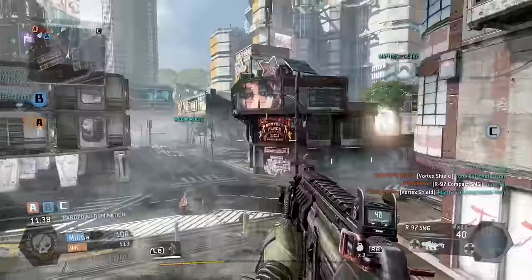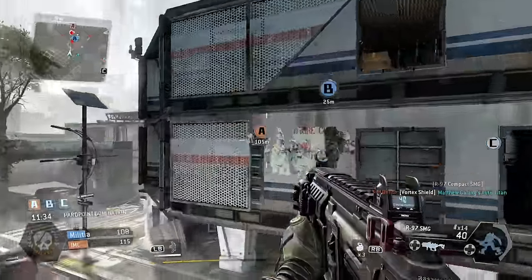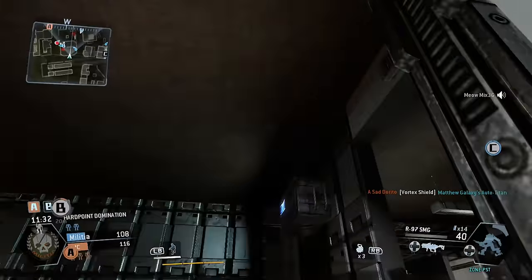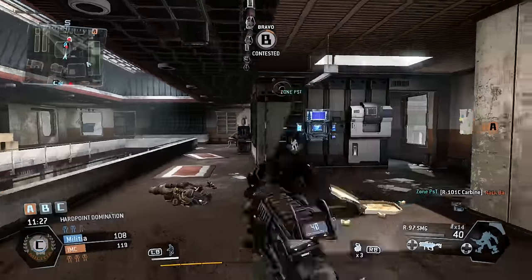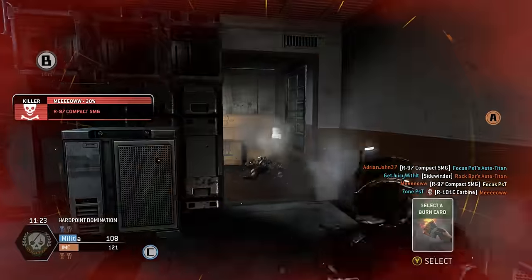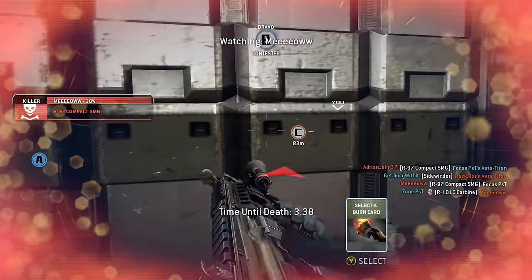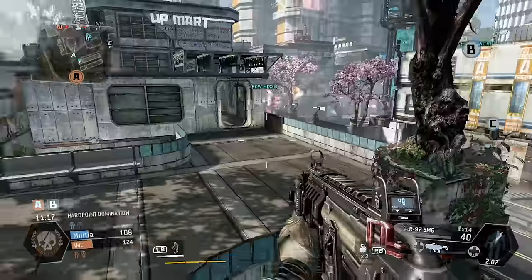If someone is rodeoing your Titan, immediately jump out and shoot them off. I've rodeoed so many people on Xbox One and they do not jump out no matter what — I've never had anybody jump out. Once you're rodeoing somebody, you can immediately knock off their shield with whatever gun you have.